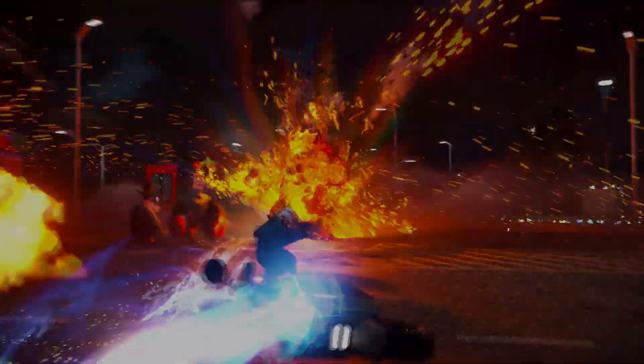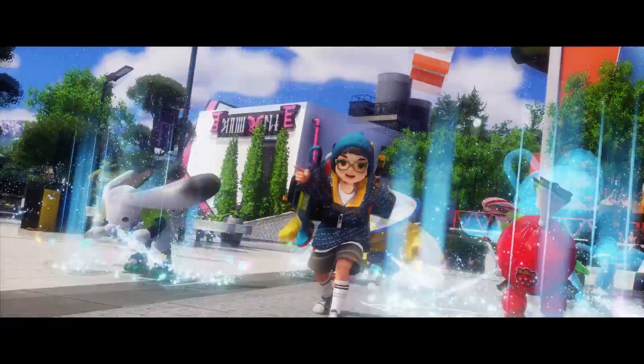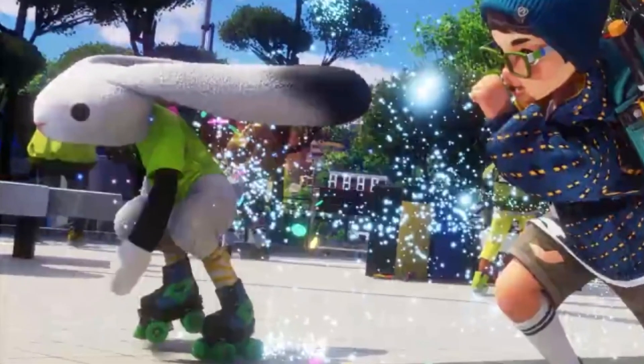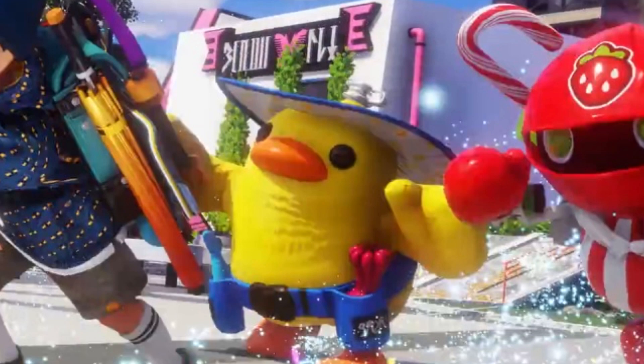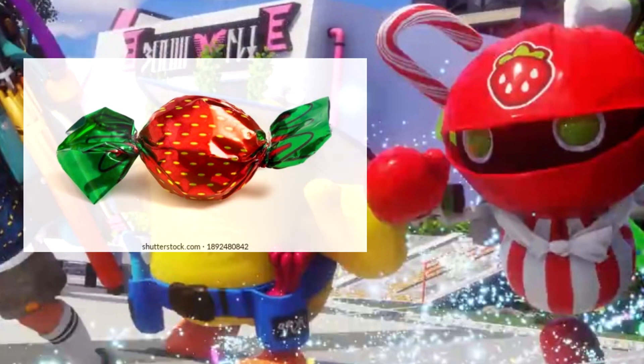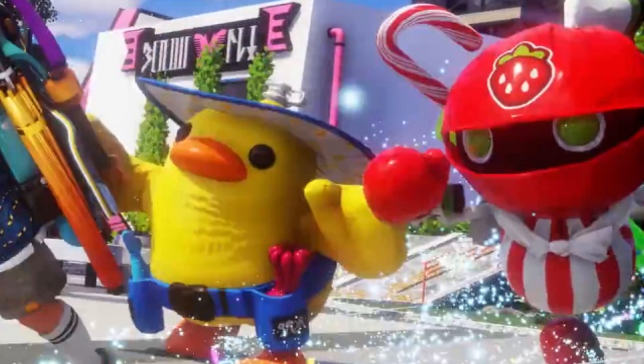First up we have these three who are under this young trainer's command. The one on the far left seems to be some type of rabbit wearing roller skates, which is absolutely hilarious. We also have this rubber duck looking guy who is rocking a tool belt and a sun hat. And the third one on the right seems to be based off of hard candy — he also seems to have a candy cane, which I'm assuming will act like a sword or something.